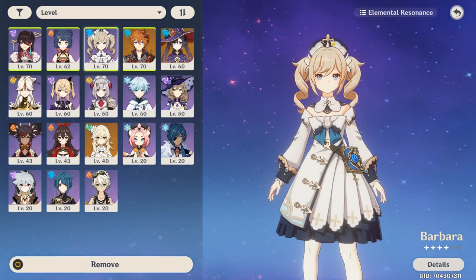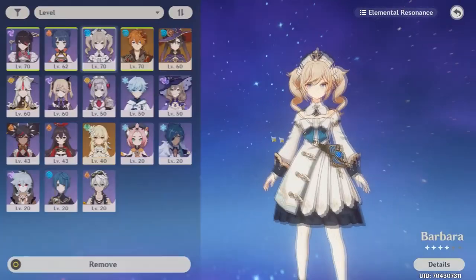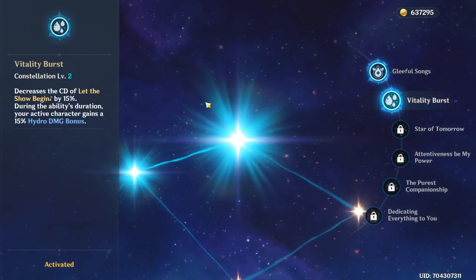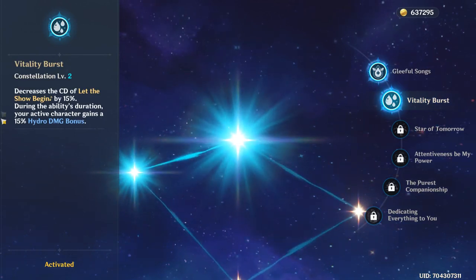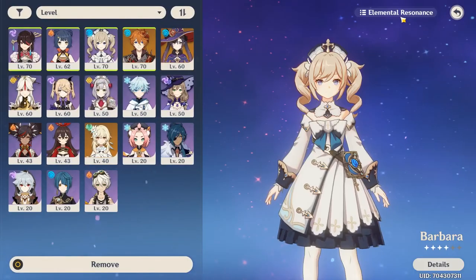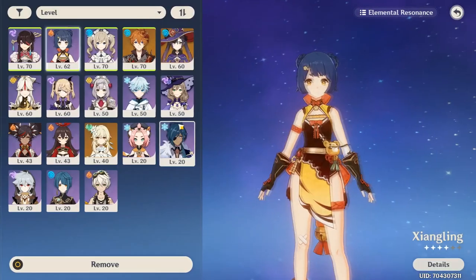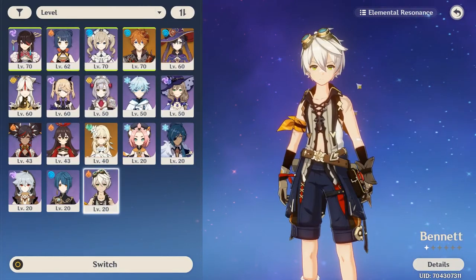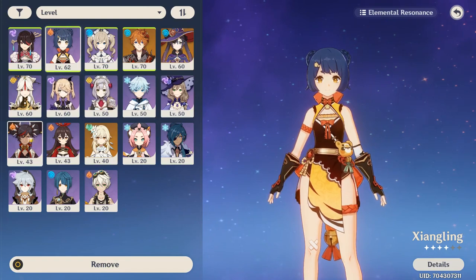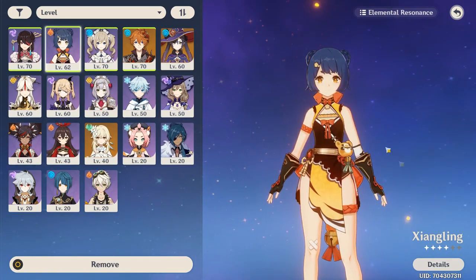I also recommend Barbara to get the elemental resonance of water, which increases your healing. Everyone's got a free Barbara. You might even have her at Constellation 2 — if so, brilliant, because that gives you an extra 15% hydro damage bonus, taking Child's hydro damage bonus to 90%, as well as getting some extra healing. The other elemental damage option is Vaporize, so I recommend a fire-type. Bennett can be very useful for proccing Vaporize. I'm using Zhongli because I've used Zhongli since the start. If you want a shield, you could use Xinyan, or even Amber if you really want to.